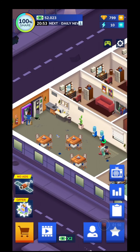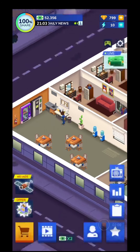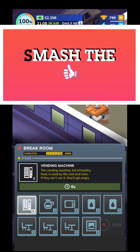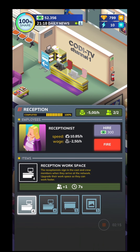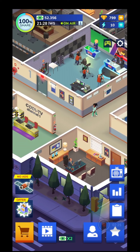You have a dressing room for every main character on the station. There's also a break room where you need to upgrade the microwave, tables and stuff like that. It's quite an interesting game - you'll have the possibility to watch tons of ads. There's also a reception where, if you upgrade it, your employees will move faster.